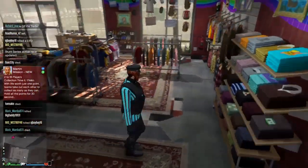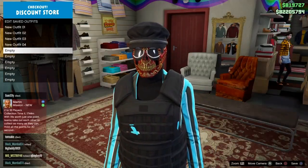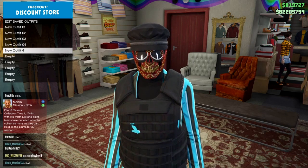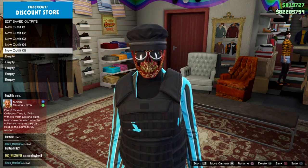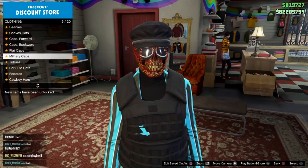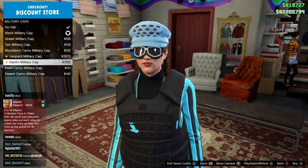Once you do that, keep on the same black cargo pants. Go ahead and go to hats — make sure you save your progress as you go — and for this outfit we're gonna change our hat and put on the blue military cap.